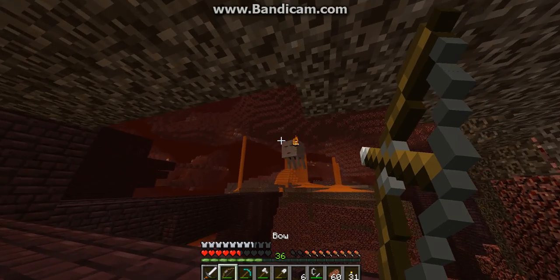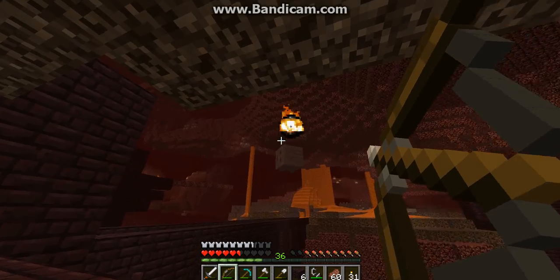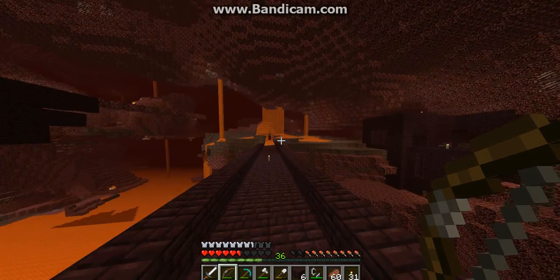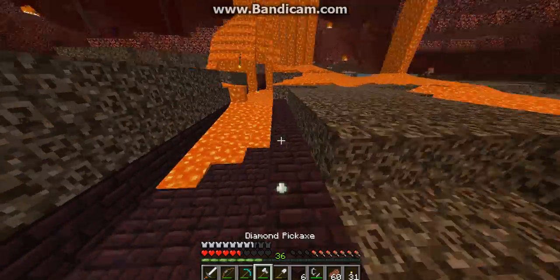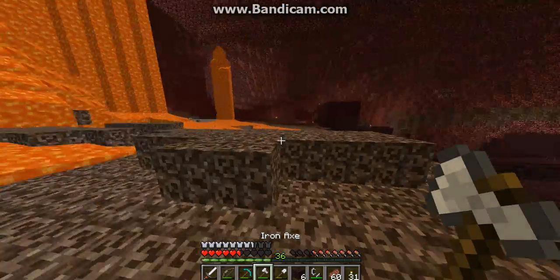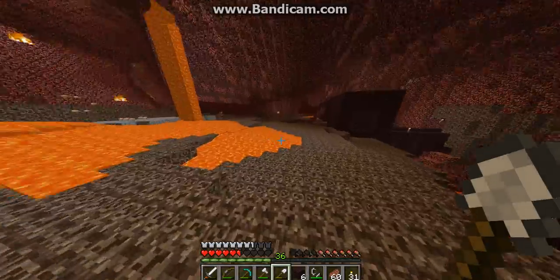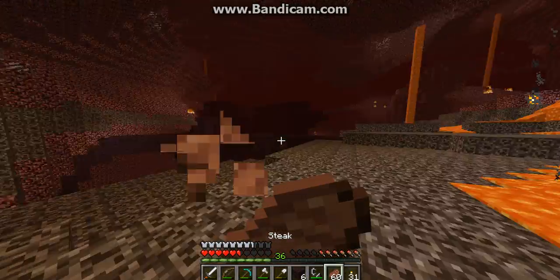Let's get him. We can get a ghast tear here. Let's see if he dropped a ghast tear. Now we can make potions. We got a ghast tear — that's cool. And some gunpowder, take that. Thanks to whoever planted the nether warts here — now we have nether warts.